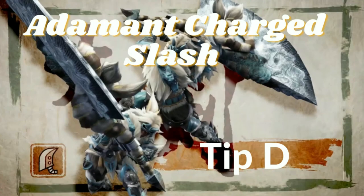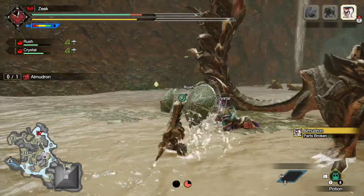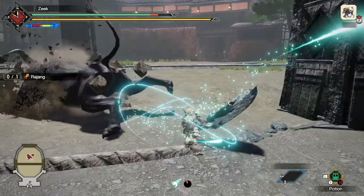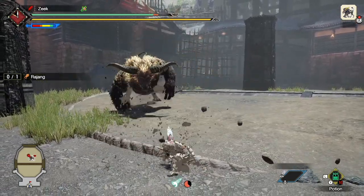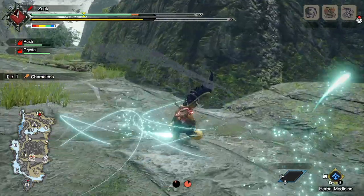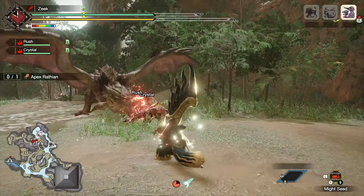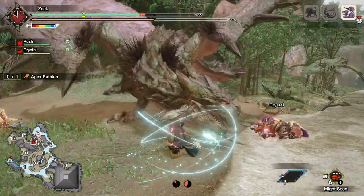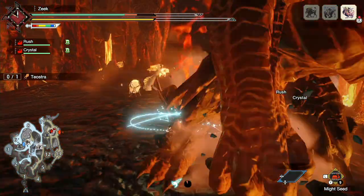Adamant Charge Slash Tip D: it is also an escape move. In situations where power sheaths will still get you knocked back and leave you vulnerable, you can use Adamant Charge Slash to slide away from the monster, tank a hit with hyper armor for chip damage, but you will be safe in the process. You won't get knocked on your butt or have to waste time taking a potion. You can take some chip damage, slide away, and either use another Adamant Charge Slash to get back in the fight or sheath your weapon and reposition.